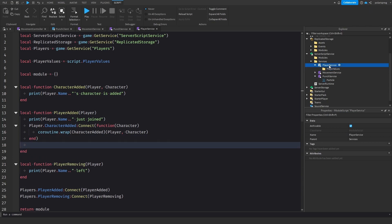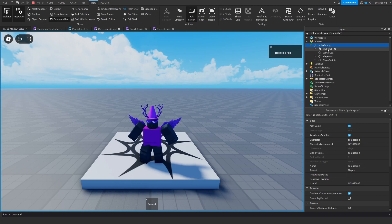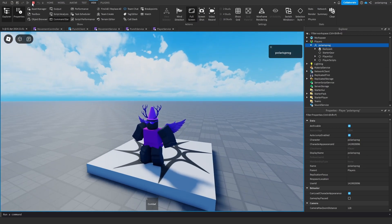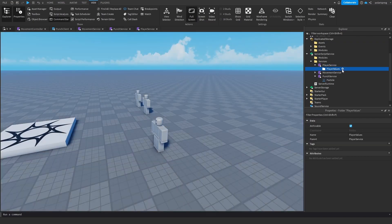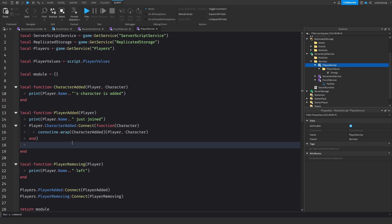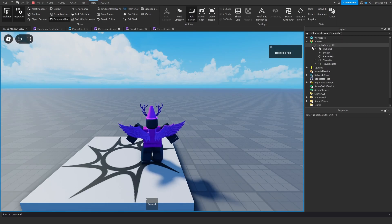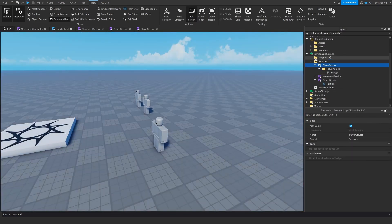In playerRemoving we'll print player.Name .. ' left'. Now when a player is added, what we need to do is get everything in the PlayerValues folder, clone it, and put it inside of the player — because each player is inside of the Players service and we want to take everything from PlayerValues and put it in there so that each player has their own temporary data. So we do: for _, v in pairs(playerValues:GetChildren()) do v:Clone().Parent = player end.